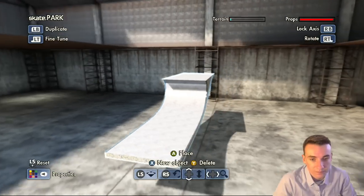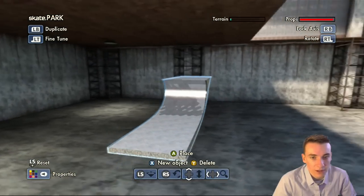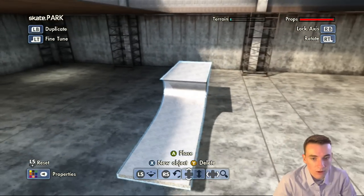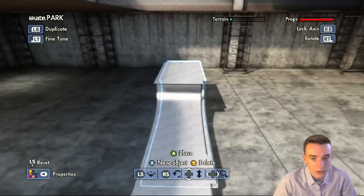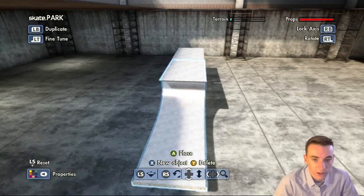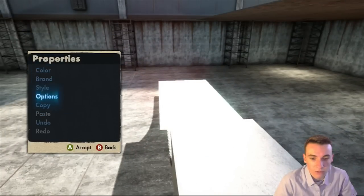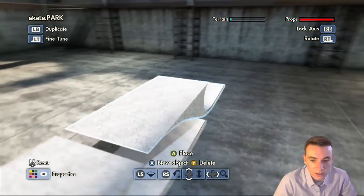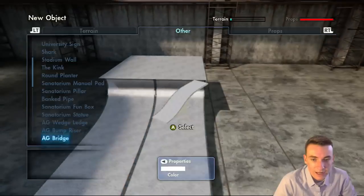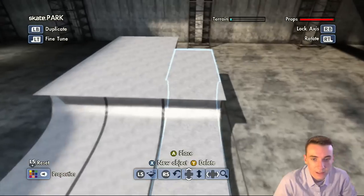I'm going to be using the bridge piece, flipped over on its back side. Be careful when building stuff under here because you get some weird shadowing. I'm going to make the corner of the park right about here so I don't have to deal with that. I'm putting the ground first because there's a complicated wall area I want to start with — normally I don't do walls first, but it's a difficult area.